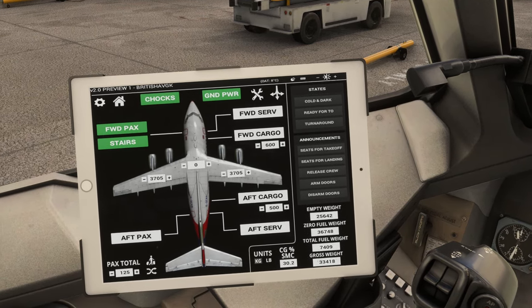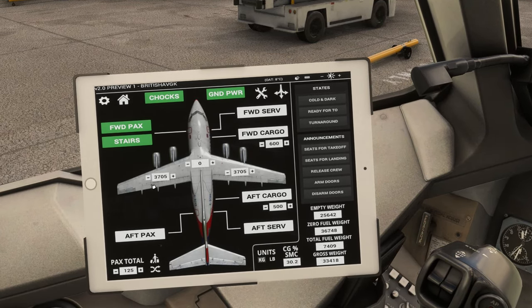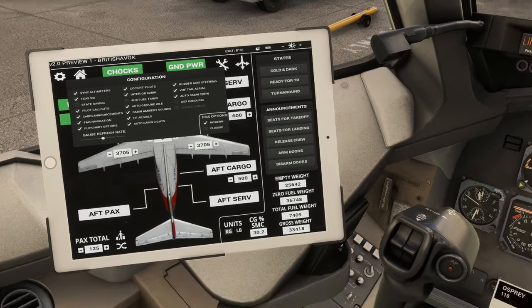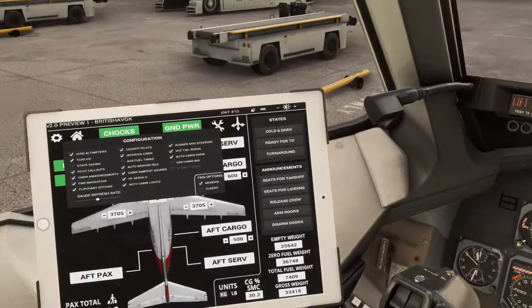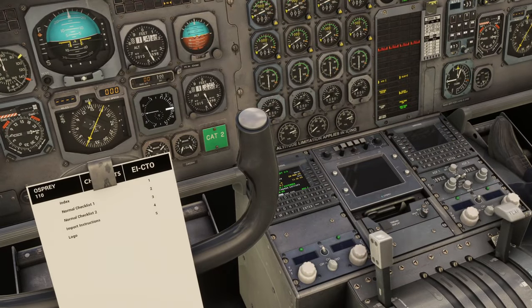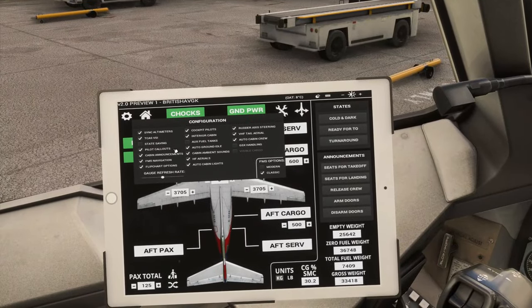In the aircraft page we're going to notice a whole host of new features. In the cog on the top left we get a couple of extra features like GSX handling and FMS options. We can switch between modern or classic FMS — we'll stick with classic for today as that's the main way in which everything is displayed.